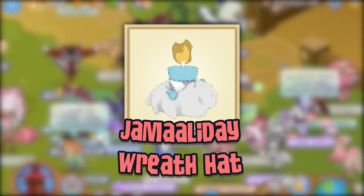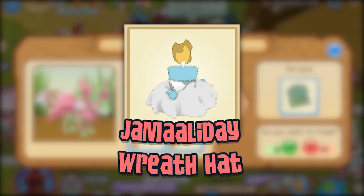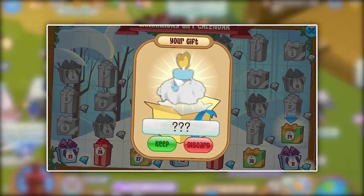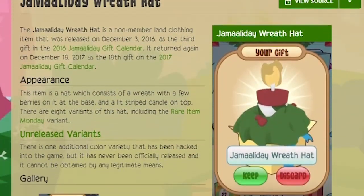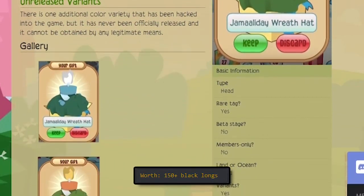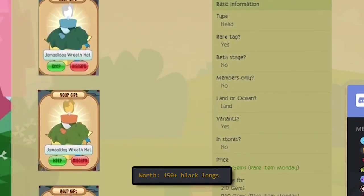Number 6: the Jam Holiday Wreath Hat. Similar to the magenta gingerbread top hat, it could only be obtained through manipulating the gift calendar back in December 2016 and December 2017. It is estimated that the Jam Holiday Wreath Hat is worth about 150 solids, and there are 8 active and 2 inactive owners.